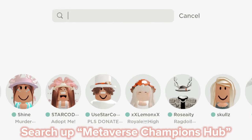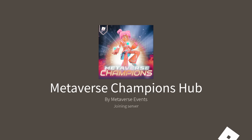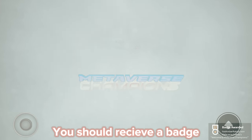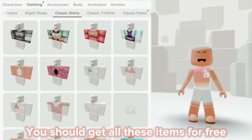Next, search up 'Metaverse Champions Hub' and join the first game. Once you're loaded in, you should receive a badge, then just leave. You should get all these items for free.